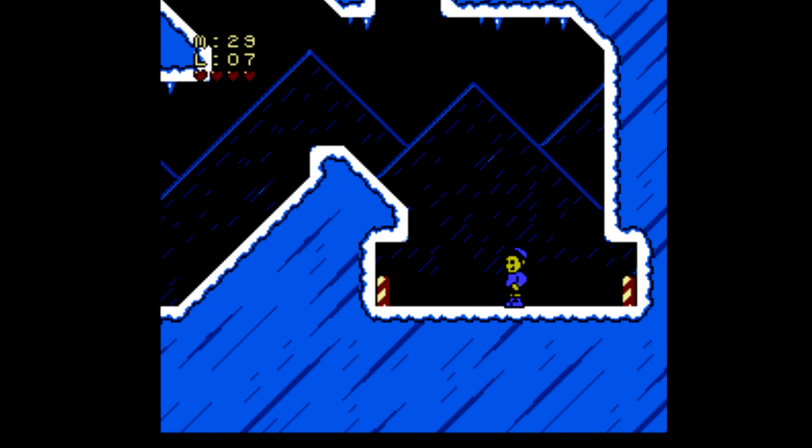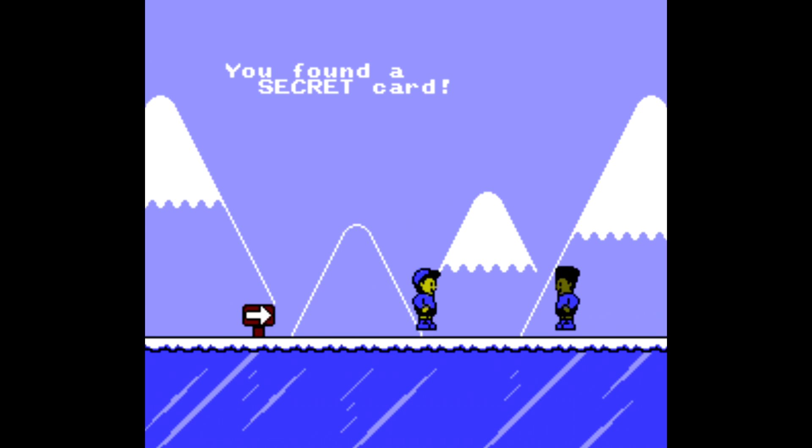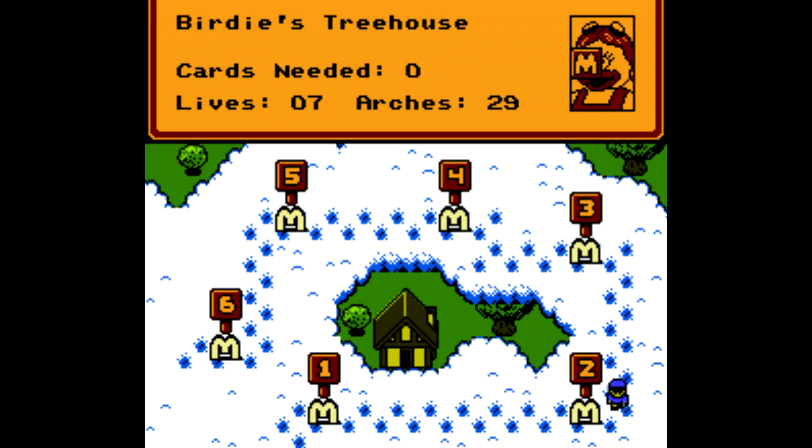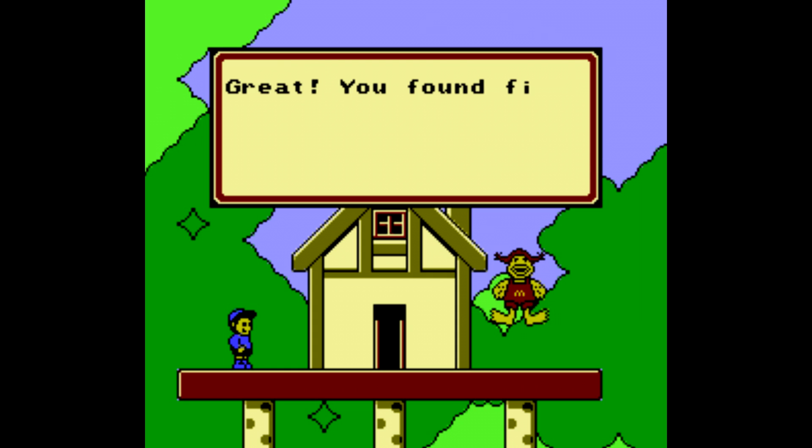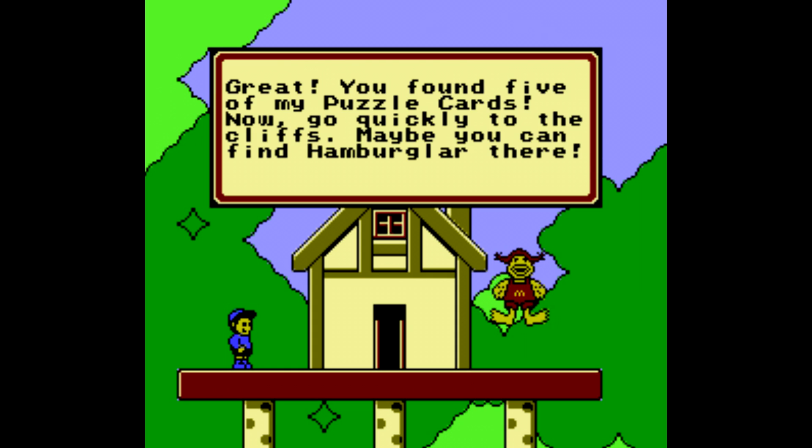Thankfully, once you've gotten a card it disappears from the level — it doesn't reappear to trick you. That is the first of the secret cards that we end up getting, and we need the secret cards to go to the secret world. We're going to stop by Birdie's now, since we have all of what we need, and Birdie will open up the next path.